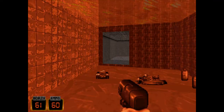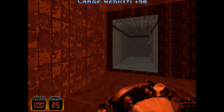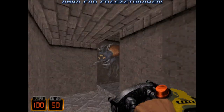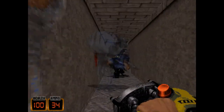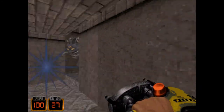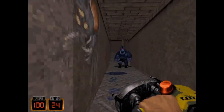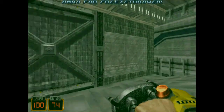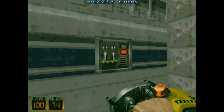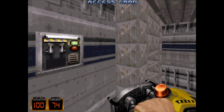So here we are, happily in the red zone having put the red key in. These things I put on the walls as kind of clues. We freeze that thing. There's the blue key — that takes us back to the start of the level.